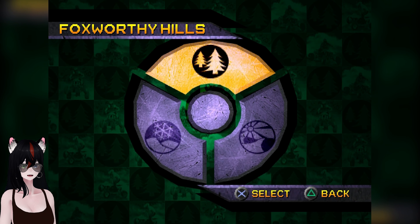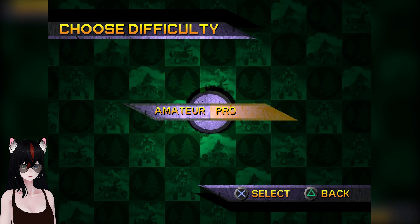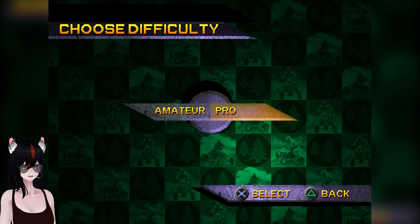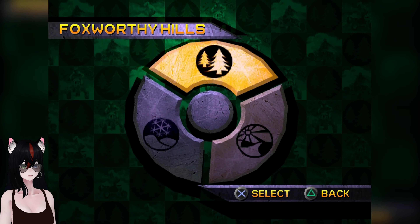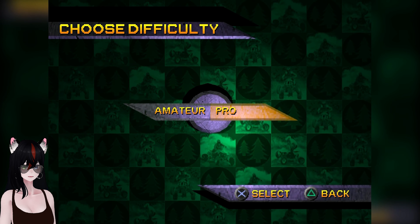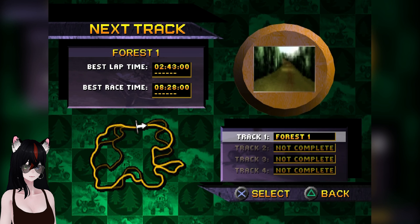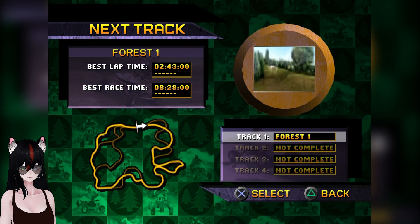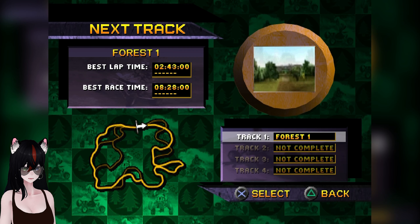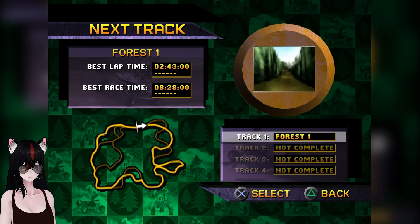Hello, I am Test Drive and welcome back to ATV Quad Power Racing, where it is time to hit the difficulty select and go to Pro difficulty. We will now be going through all of the areas starting with Foxworthy Hills, moving through them the same way I went through amateur mode, but on Pro mode this time. There's no best lap or best race time saved, so I assume it's different somehow.